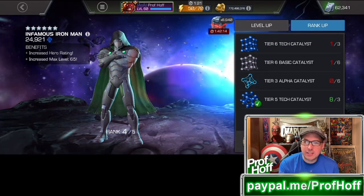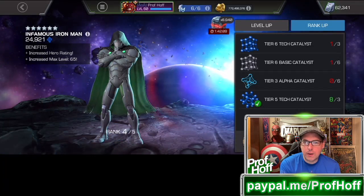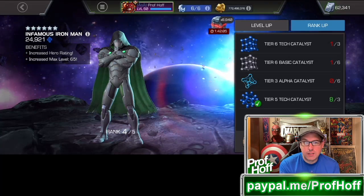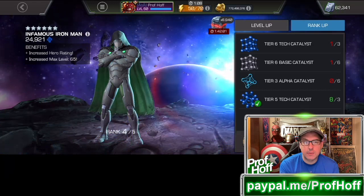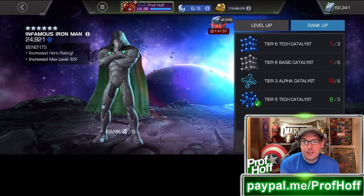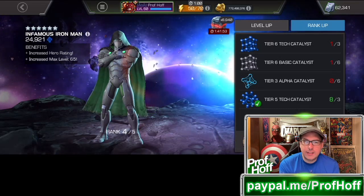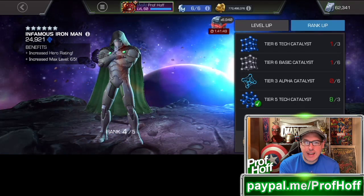But the tier 6 class catalyst — that's what's still really expensive. A fully formed one, you could argue, is at least $100, or maybe $50 if you're lucky. Let's say $100 on a normal day — not something special like July 4th or Cyber Weekend. So 7,500 units is basically the price of three tier 6 class catalyst selectors.